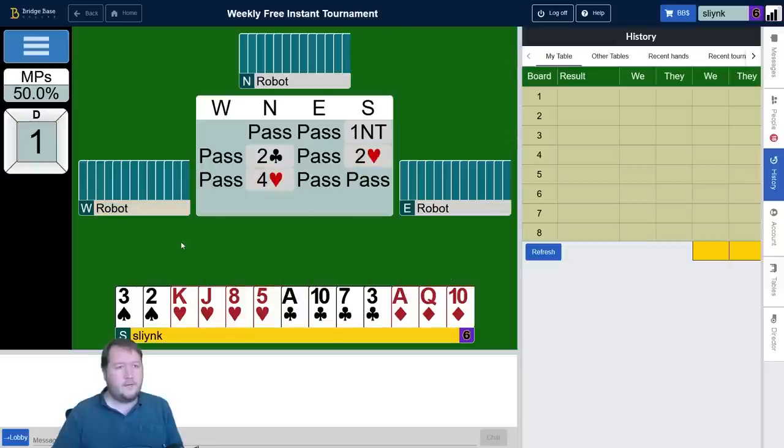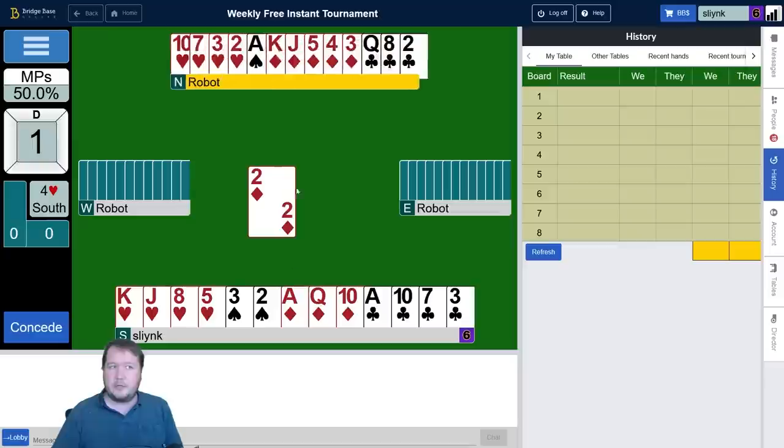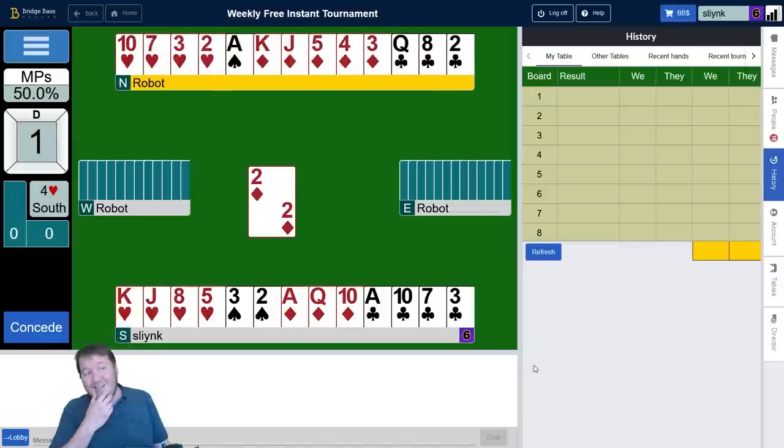We get to four hearts. Now if I opened a club, it might go one club, one heart, two hearts. You'd still probably get to four hearts, but maybe the opponents can get to four spades to sacrifice. Four hearts also hasn't made just yet.